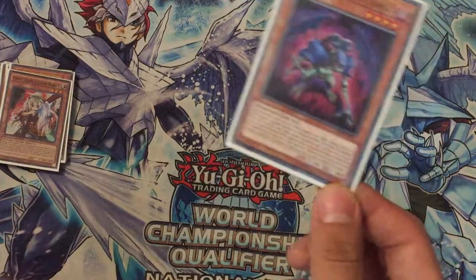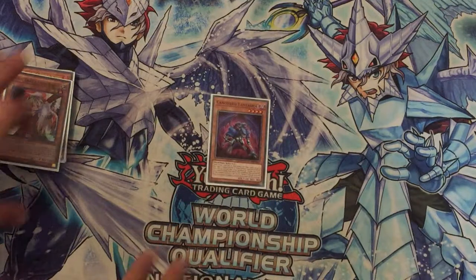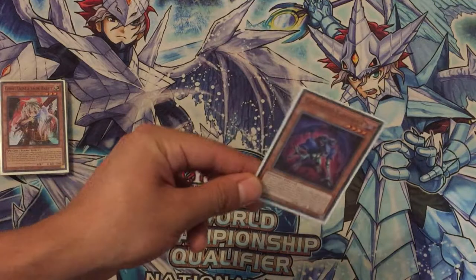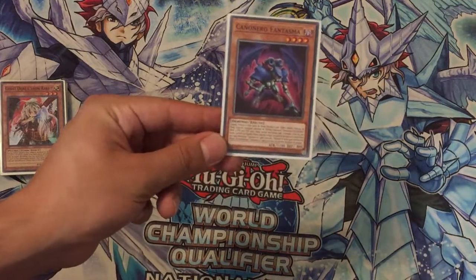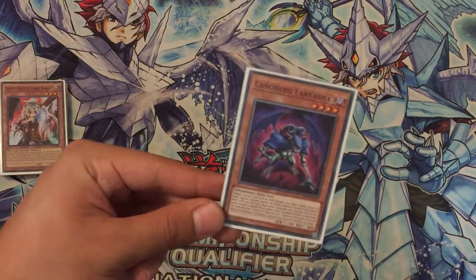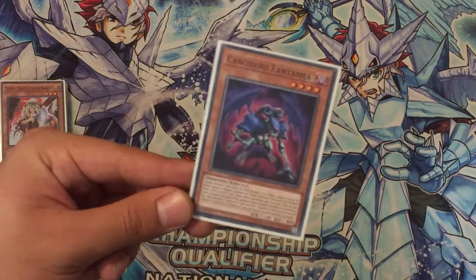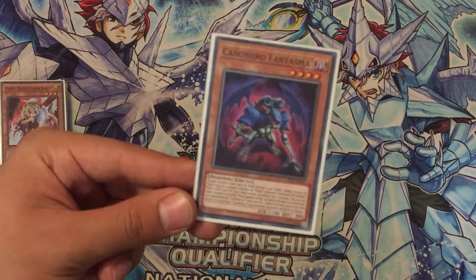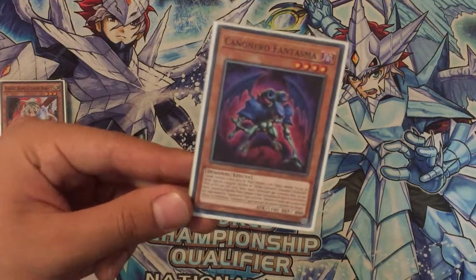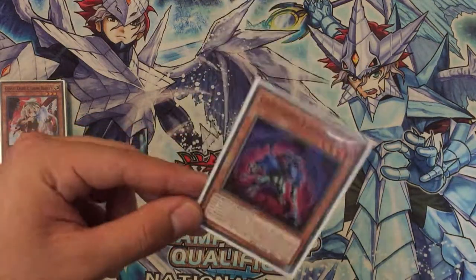And obviously one Phantasm Spiral Dragon. Why? Because it can generate tokens to make your Link Summons easier — use as many monsters as you can. I think it's a pretty powerful card, and maybe in the next format it will get even stronger, with potential to summon even Summon Sorceress when she comes out. This card may one day end up on the banlist, but we hope not.